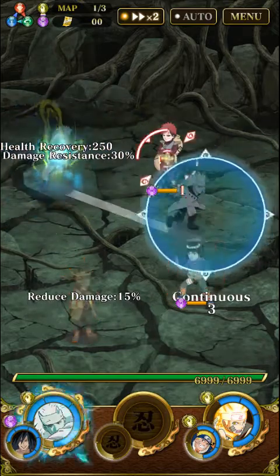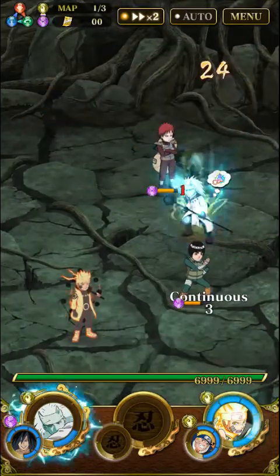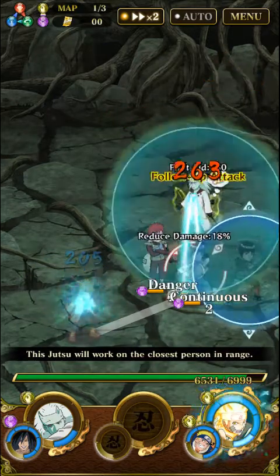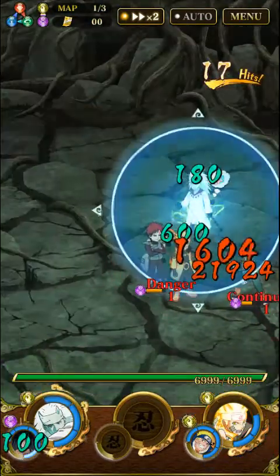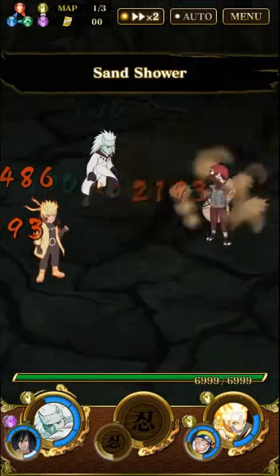On map one, you just want to spam jutsus — spam Madara's and Naruto's jutsus. You gotta kill Lee first. That's what I do: kill Lee first. So yeah, you basically just spam your jutsus on the first map.